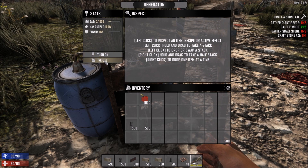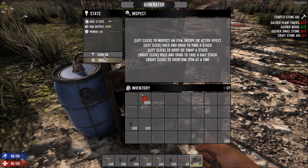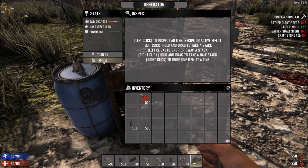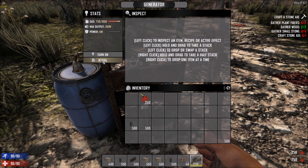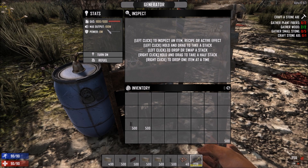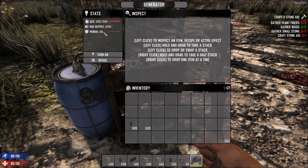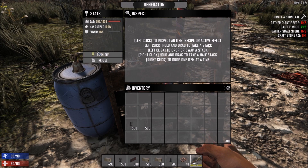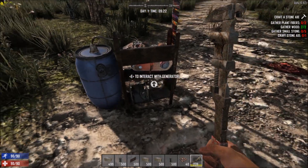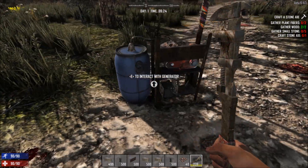It has a refuel function — that puts it up to a quarter tank using 250 units of gas. So I've got my generator filled up; it shows max power output of 100 watts and I can turn it on. That's obviously not the real generator sound — we've got those, we're working on it. This is a total work in progress but a proof of concept; we've got stuff working.